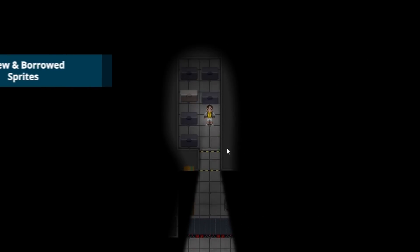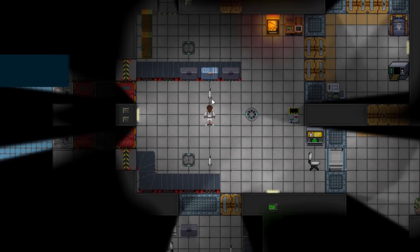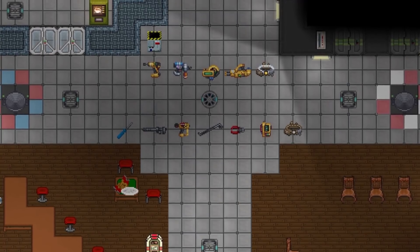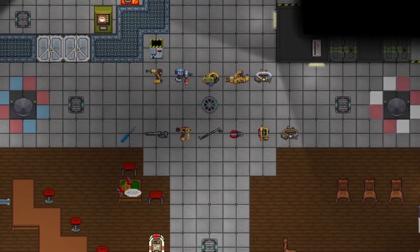The spriting team has been hard at work overhauling several outdated sprites to improve the visual experience. Yog Station and B Station spriters have also kindly given permission to let us use some of their sprites. Thanks guys!